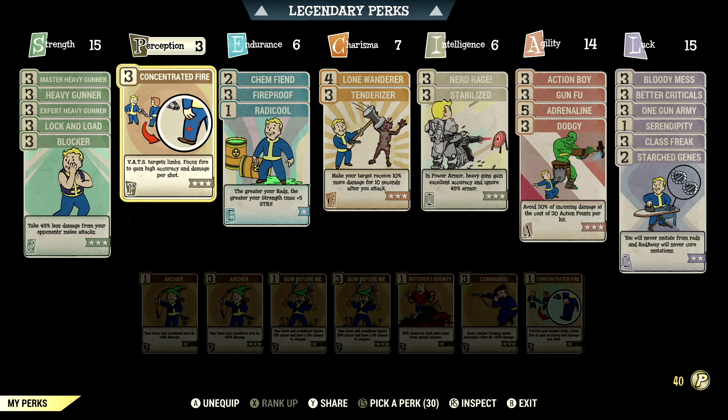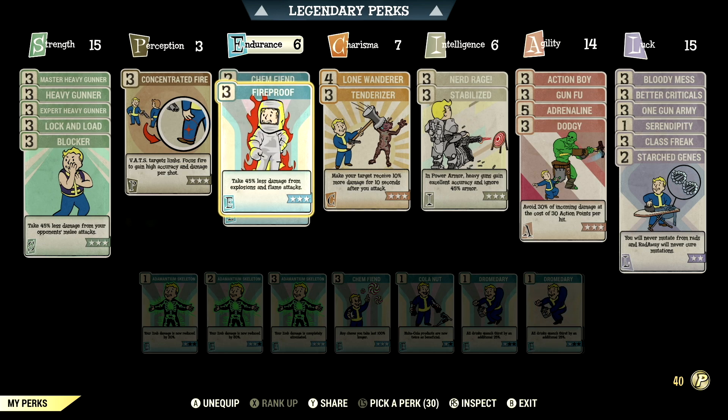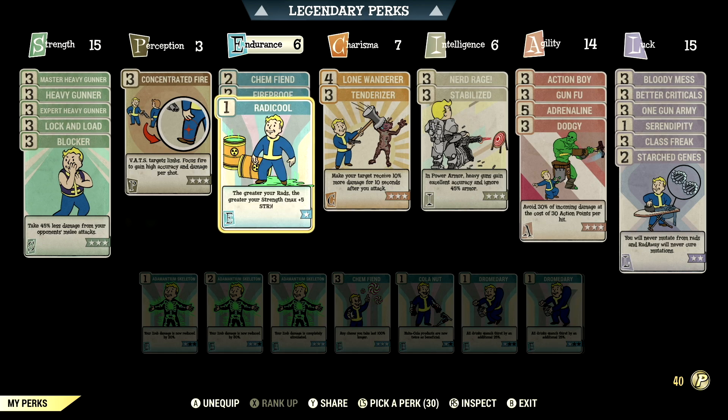Over in Perception we have 3, so we can have Concentrated Fire maxed out — VATS targets limbs, focus fire to gain high accuracy and damage per shot. Over in Endurance we have 6, so we can have Chem Fiend at 2 stars — any chems you take last 60% longer, and we're taking Overdrive and Psyche buffs in this video. We have Fireproof maxed out — take 45% less damage from explosions and flame attacks. We have Radicool maxed out — the greater the rads, the greater the strength, at max plus 5 to Strength.